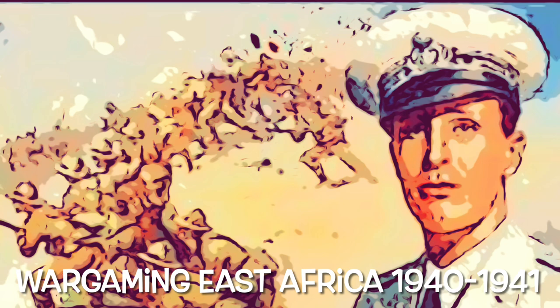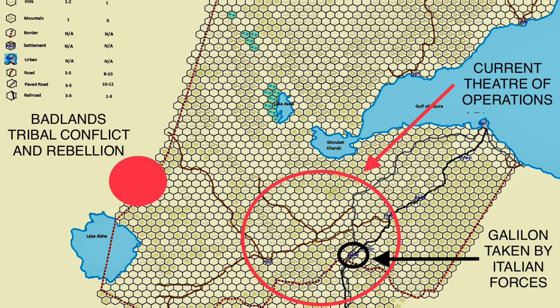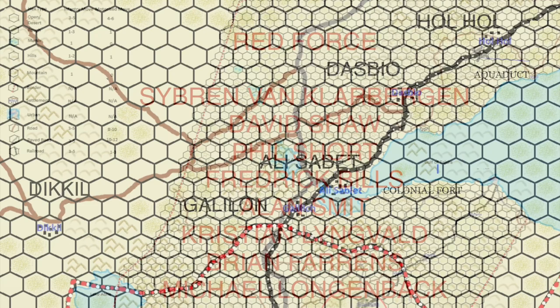Here is the Côte Française de Somali, our overall operational map and its environs. We're looking at Operation Full Mean, or Lightning Bolt, which is in effect. Here's the theatre map. The red circle denotes the main effort by the Italians. Galleon has fallen to Italian forces. The big red dot is the Badlands, where we've got tribal rebellion and conflict. The axis of attack is through Galleon, then Al Sabat, Daspio, Ho-Ho, and up to Djibouti, with Dick Hills to the west.